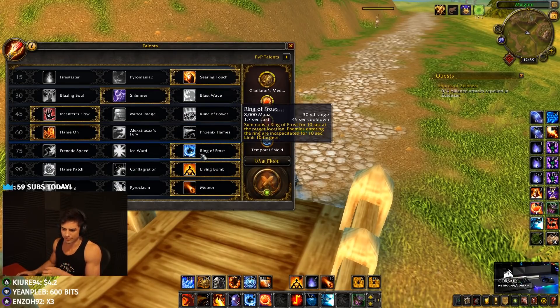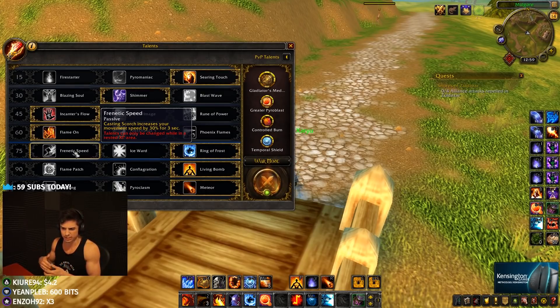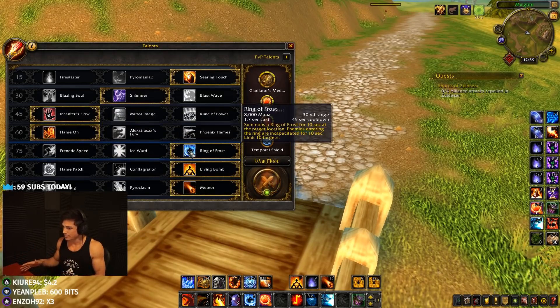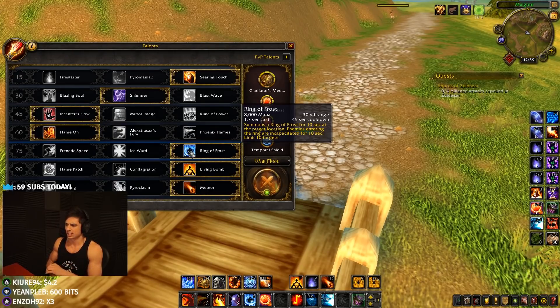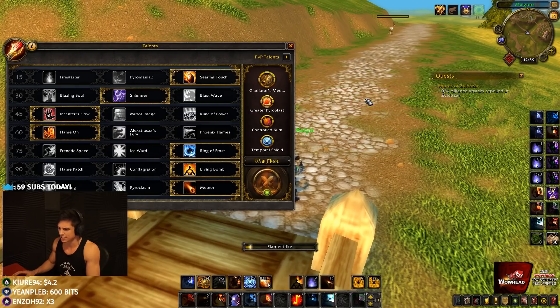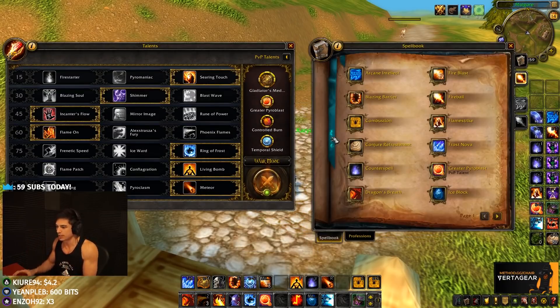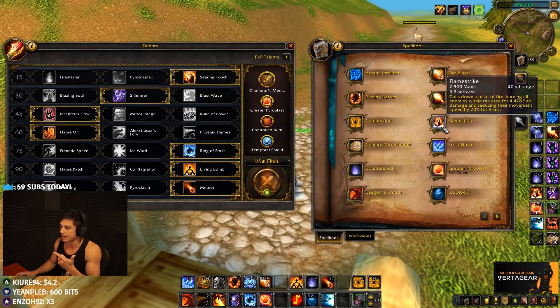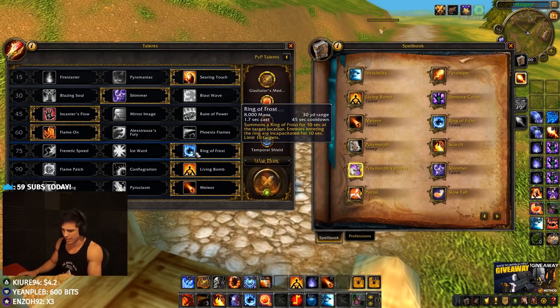For the next row, I go Ring of Frost about 99% of the time. Frenetic Speed could be taken in RBGs for mobility while casting scorch, but Ring of Frost gives a lot of value in most RBG maps and always in arena. One of the main reasons I like Ring of Frost: if you're casting a fire spell like Greater Pyro and get kicked, you can immediately cast Ring of Frost, and if you get kicked in ring you can cast poly. Fire mage has three schools — frost, fire, and arcane — and Ring of Frost gives you that frost option when you're kicked in fire.